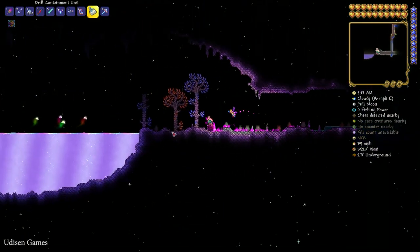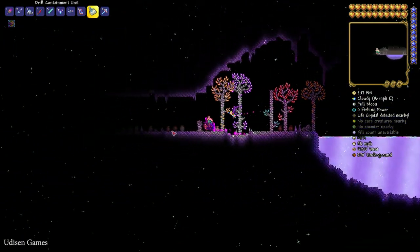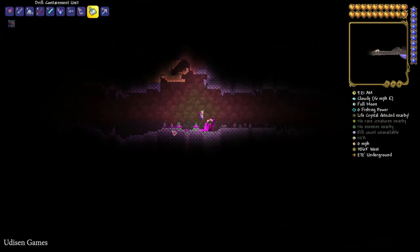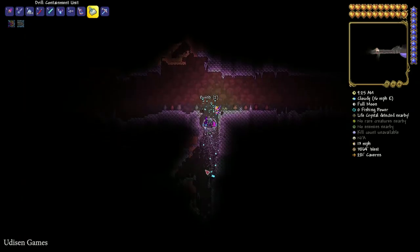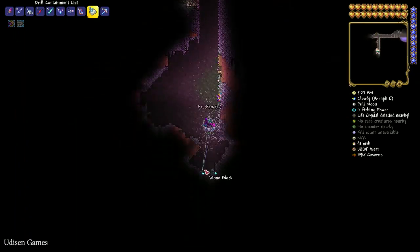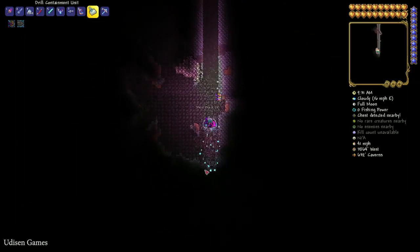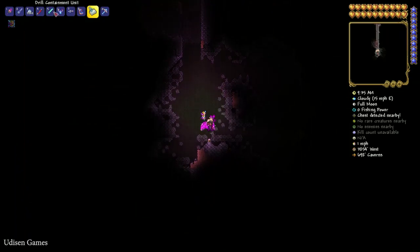Ignore the Crimson biome — keep going. Go all the way to the left and find the left side of the Crimson, somewhere around here. Use your drill and dig down. After a small amount of time — boom — we find this huge cave!